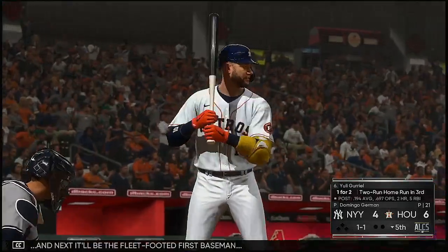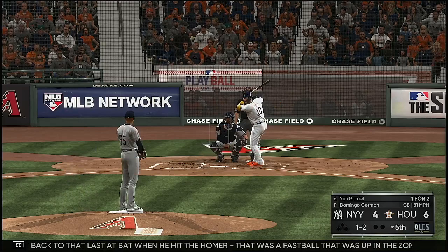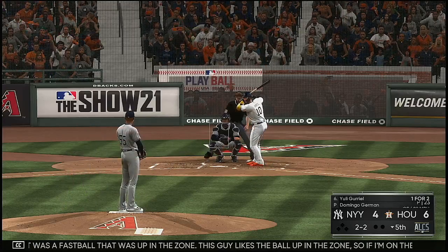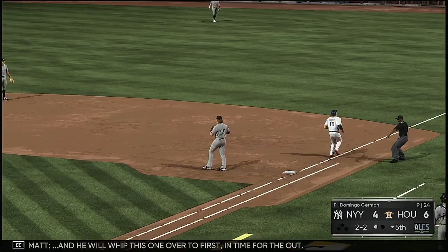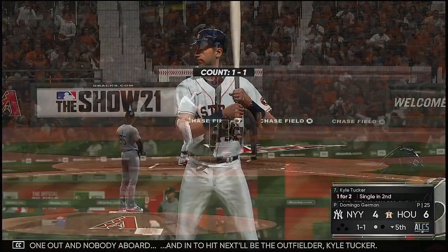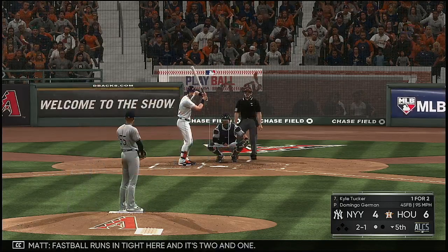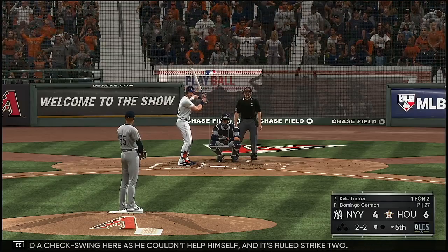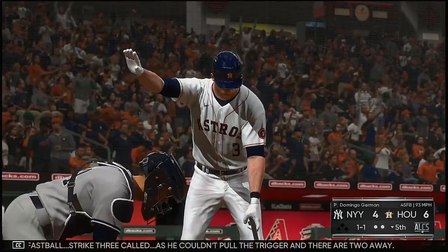Set down for the bottom of the fifth, and next it'll be the fleet-footed first baseman Yuli Gurriel. That was a fastball that was up in the zone last at-bat when he hit the homer — this guy likes the ball up in the zone. So if I'm on the mound right now, I'm thinking try to keep the ball at the knees and below. He doesn't handle that low pitch quite as well. Even count — two balls and two strikes. Hit hard on the ground at second — LeMahieu got it, and he will rip this one over to first in time for the out. So one out and nobody aboard. Kyle Tucker up next — fastball runs in, and it's two and one. Check swing — he couldn't help himself and it's ruled strike two. Fastball strike three called as he couldn't pull the trigger and there are two away.